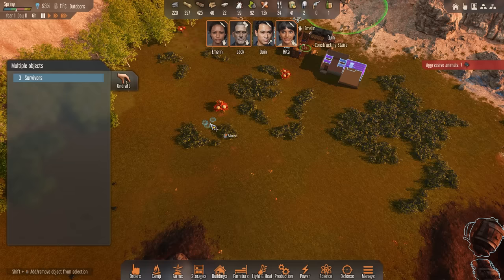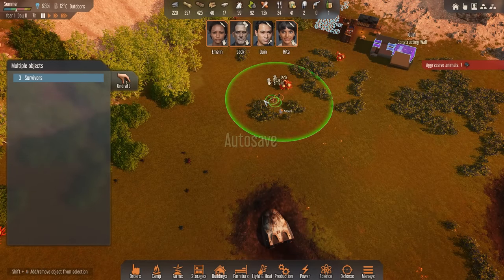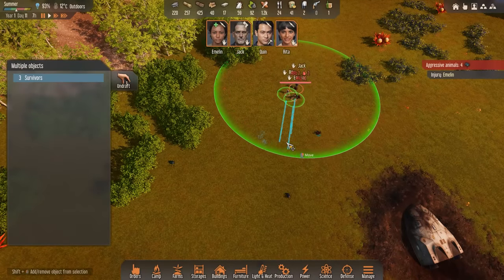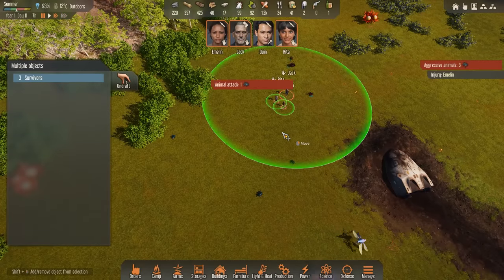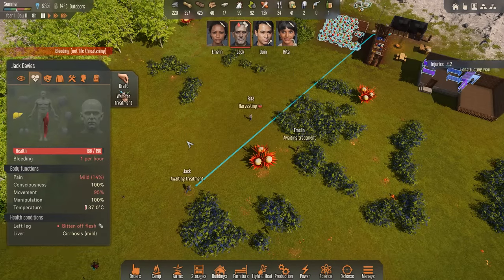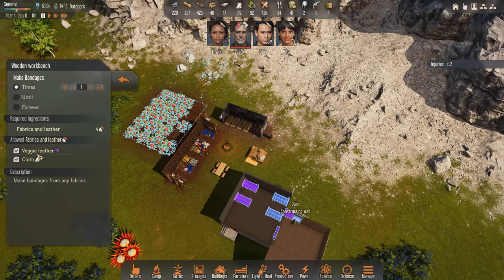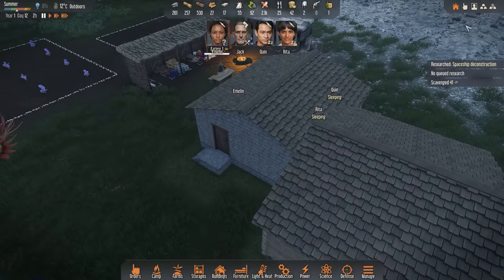More aggressive animals — this time they've got a huge overgrown insect. These guys are going to be attacking me pretty soon. Jack, Rita, Emelyn — I'm going to draft all of you and let's go ahead and deal with them before they get close. I don't have any walls or defenses, so we are going to be aggressive. Took that thing out without too much issue. Emelyn took some very superficial damage. They're kind of holding a shield wall for Jack so he can just shoot them all — very convenient. Jack got bitten though, so we need to get ourselves a bandage made from veggie leather. There we go.